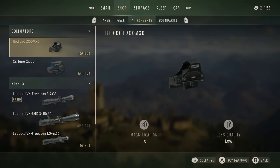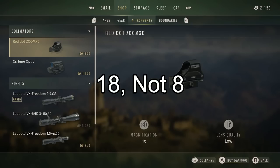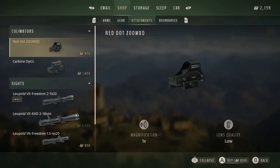They also briefly showed us some of the optics. There are a couple of different red dots — a carbine optic and a red dot zoom XD — which seem like they'll be for shotguns and maybe even rifles. They also showed off scopes: a Leupold VX Freedom 2-7, which appears to already be owned, suggesting it's one of the first you can get. Then there's the Leupold VX 6HD, a 3-18x44 magnification scope going up to 18x zoom — an insane long-range scope. They also showed the Leupold VX Freedom 1.5-24x, a lower-powered scope. It's awesome to see licensed optics in this game, something fans of the Hunter Call of the Wild series have wanted for a long time.